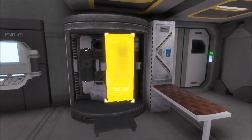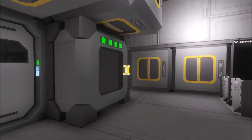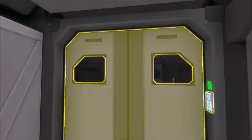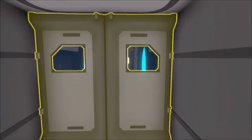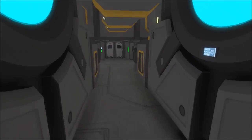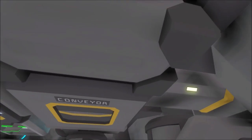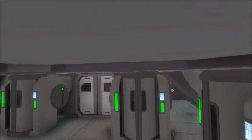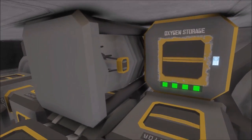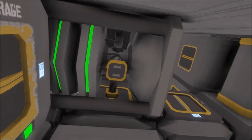We've got a station for your suit. We've got a small medical station. Oxygen in each part of the ship. Two jump drives. Six cryopods. Plenty of oxygen storage. And a shield generator.